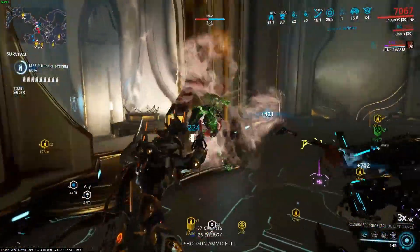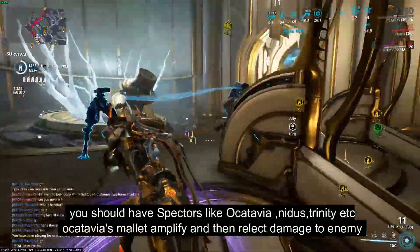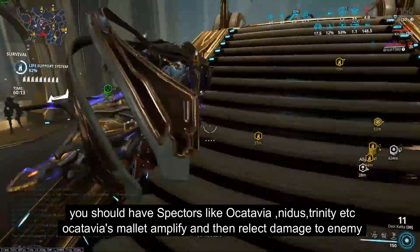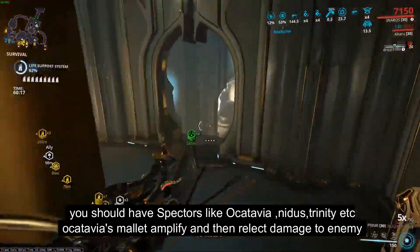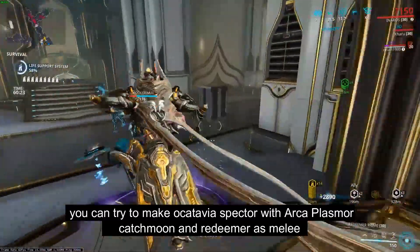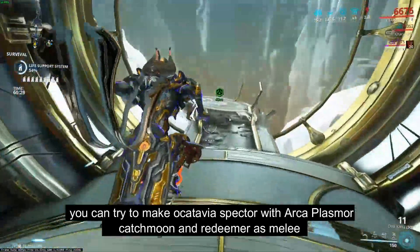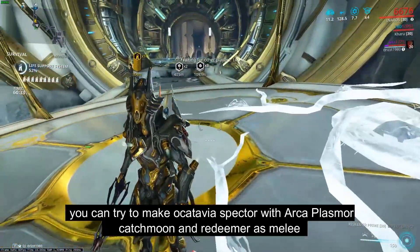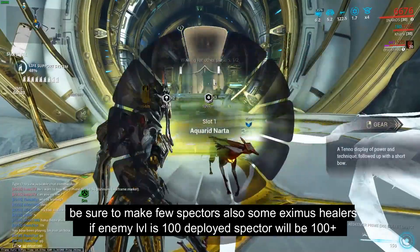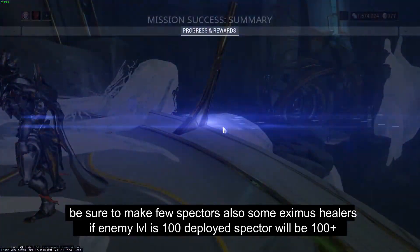With Inaros, don't add Link Shield — Inaros doesn't have a shield, so avoid Link Shield on your Kavat. Just check it first. I would suggest making some Octavia or Nidus spectres. Octavia's Mallet does too much damage. Octavia with Arca Plasmor will be fine — make that build for your spectre. If you have more than 5 to 10 spectres in your gear, and the enemy level is 100, adding Octavia or any spectre will bring them to around 100 or higher.